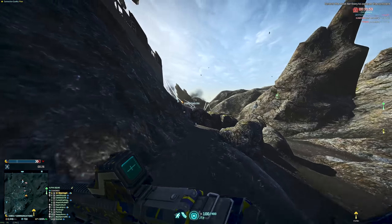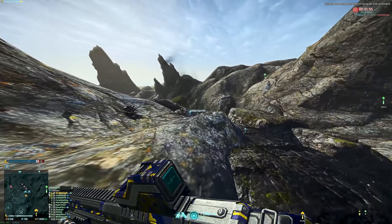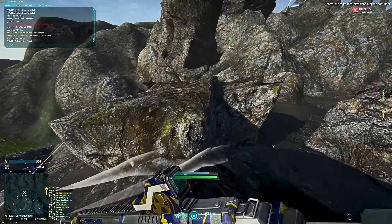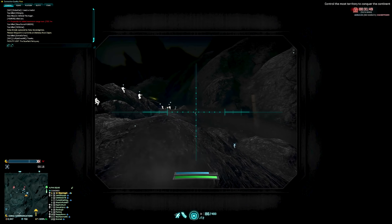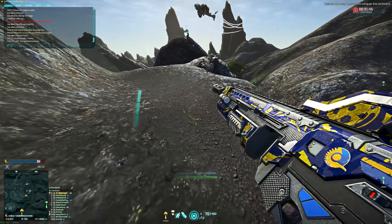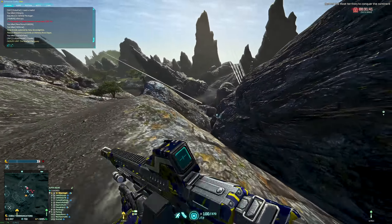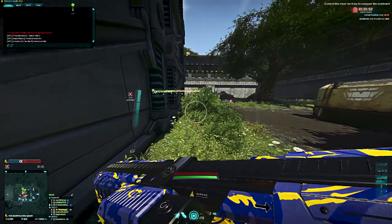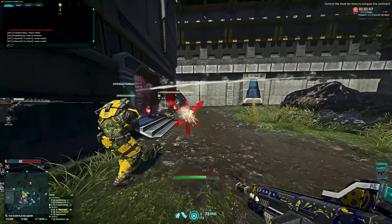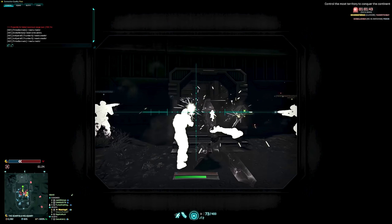We also have the Resist Shield in the ability slot, which isn't really a meta choice right now, but it's still a fair choice in the grand scheme of things — not the weakest choice, depending on the circumstance. A certain part of me expected to see Nanoweave Armor, because the synergy between Nanoweave Armor and Resist Shield is basically non-existent — you don't get the benefit of Nanoweave Armor while the Resist Shield is running, making it useless. However, we are instead running Munitions Pouches, because the idiot sure loves his rocket launchers.